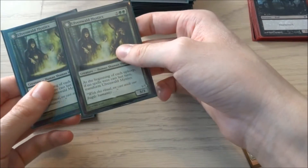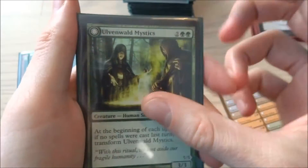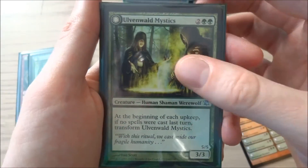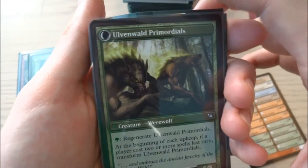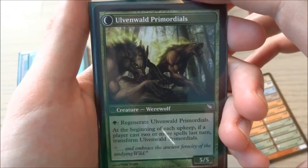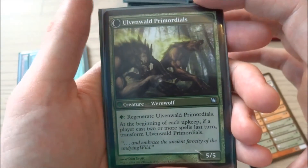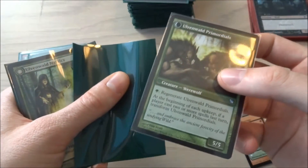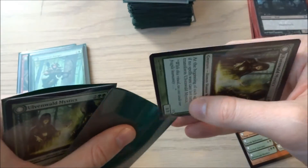The next creatures I have are Ovenwalled Mystics — 2 and 2 green, a creature shaman werewolf. It's just a 3/3 creature with the standard transform trigger. It becomes Unvowed Primordials on the back — a green creature wolf, a 5/5 with 1 green: regenerate Unvowed Primordials. It's just a card I wanted in case I wanted to regenerate it; it's a very cheap regeneration cost just to keep it alive. Pretty simple — nothing too crazy, but it's nice so I have two of them.